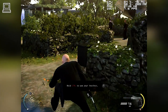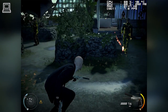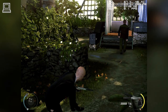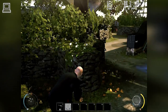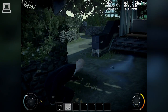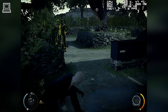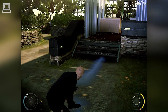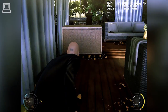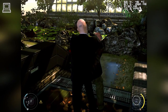Agent 47's training and supreme senses allow him to keenly perceive his surroundings. Distraction, steady aim, or fiber wire — the choice is yours.